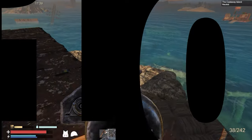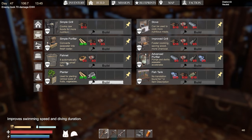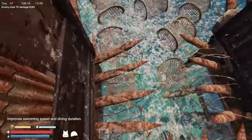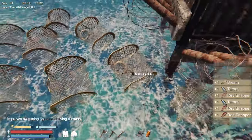Tip number ten: research and build a fish net. It's the most passive way we've found to get food in the game — just set it and forget it, and you'll end up with four different types of fish that you can grill up on the barbecue or on the stove for better meals.